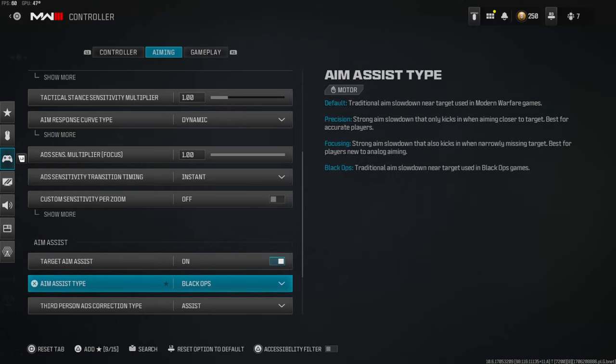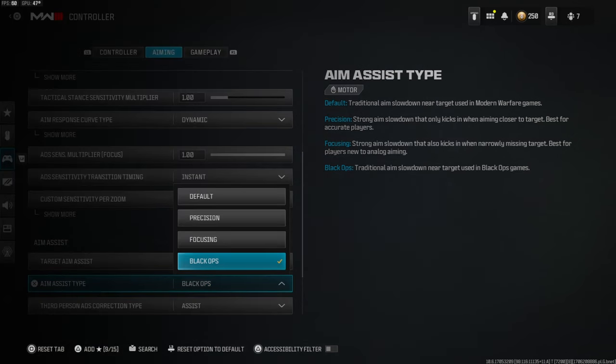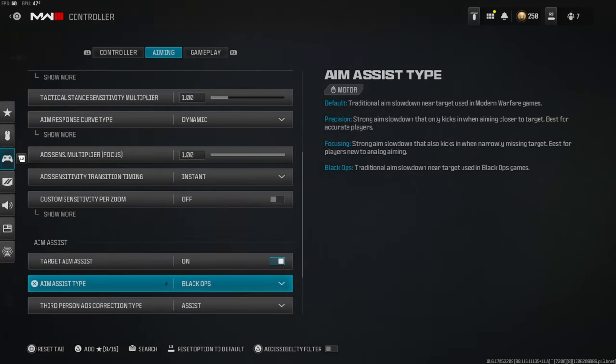Target aim assist is always on — this is literally just aim assist and you always want to have this on. For the aim assist type, I have seen people run default and sometimes I like to switch to default, but mainly I am using Black Ops.